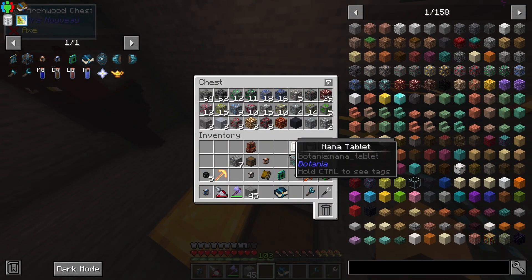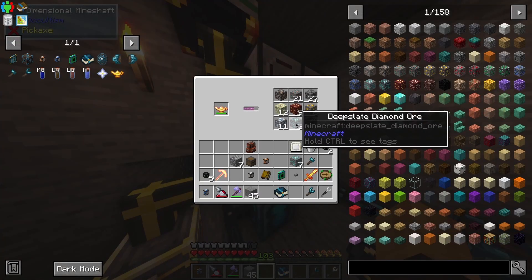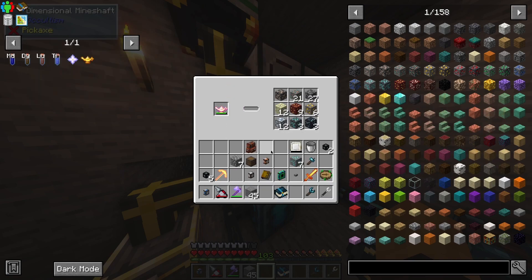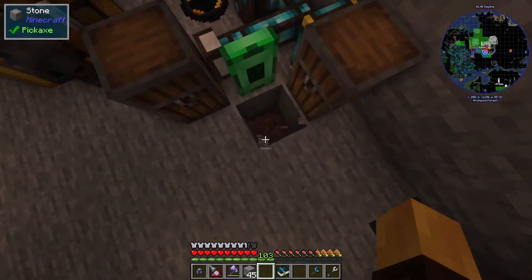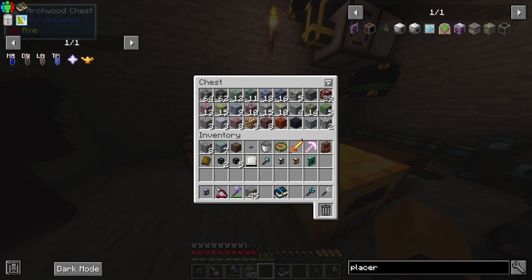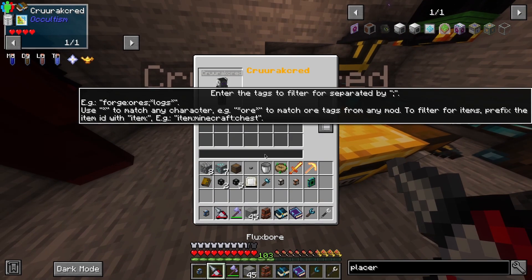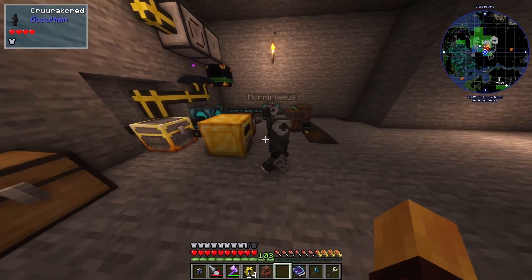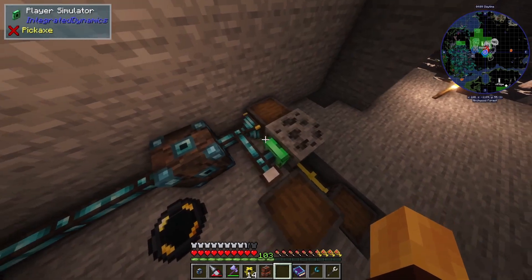Now I want to take most of the ores from here and fortune them before I crush them. A block placer is probably what I want — I have some of those. I'll put an item exporter here. I don't want it to break all items, just some of them. I'll grab a transporter, set it to whitelist ores — iron, diamond, and stuff like that. It's working — I decided to do 'ore' instead so it picks up all ores and we fortune them.